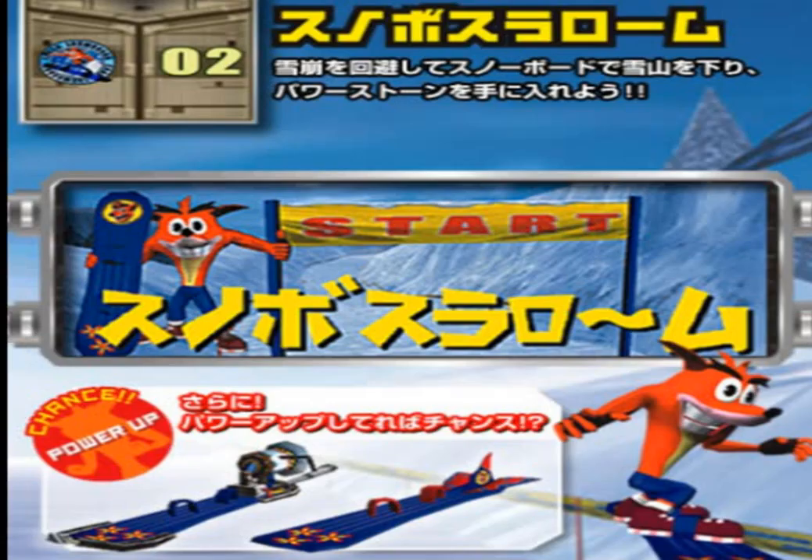I looked all over online for this minigame. I watched probably two hours worth of pachinko cutscenes and I could not for the life of me find this snowboard mini game. It looks like you have a standard snowboard and then one with a rocket on the back of it. If anyone knows where to find a video of this, please put it in the comment section — I'll pin it. I assume you just go down the hill and avoid obstacles and are rewarded with wumpa.